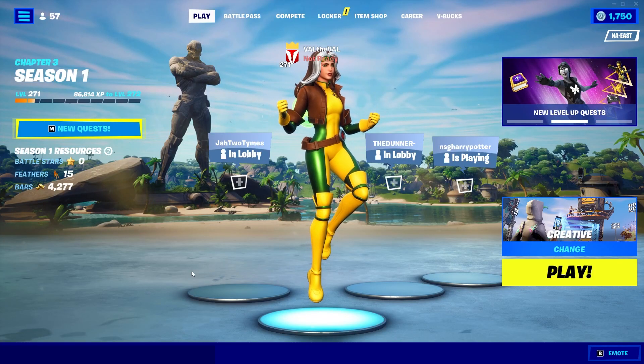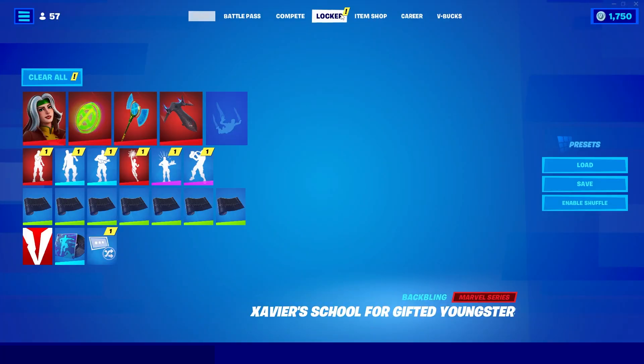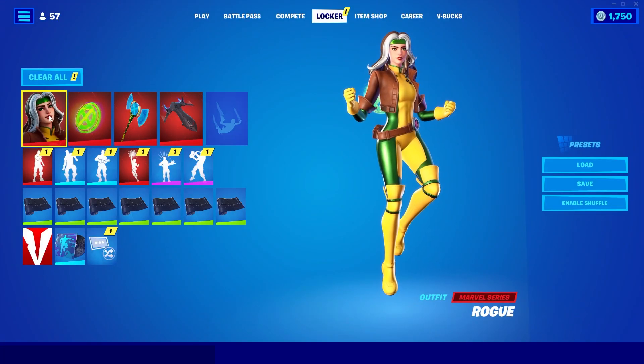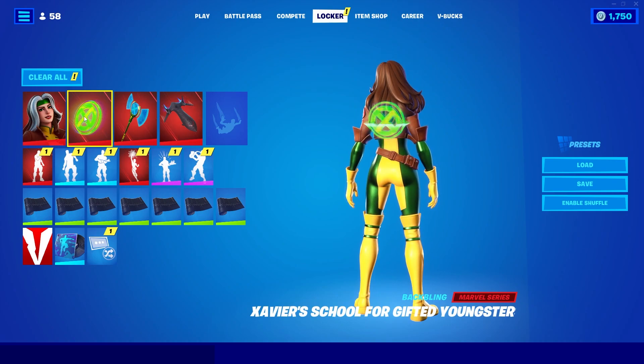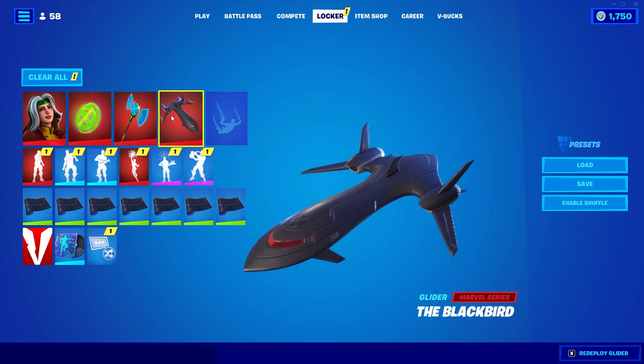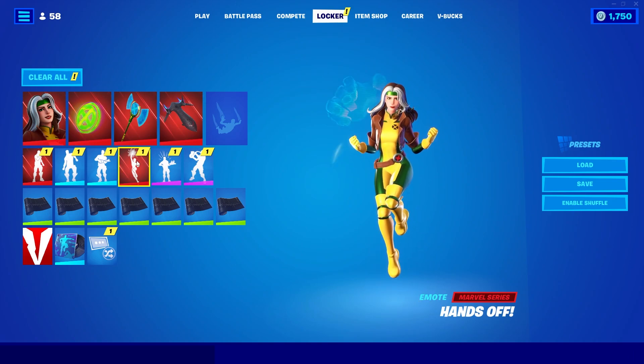What's up guys, Val the Val here with another Fortnite video. Today we're gonna be taking a look at one of the new Marvel skins in the shop — she's called Rogue. She comes with a back bling called Xavier's School for Gifted Youngsters, a pickaxe called the Holo X-Axe, the Blackbird glider, and an emote called Hands Off.